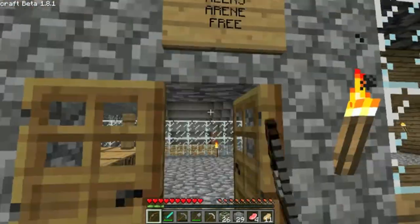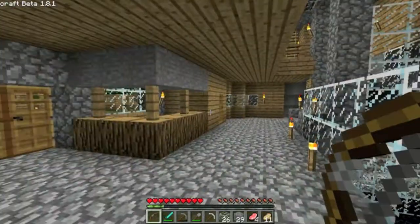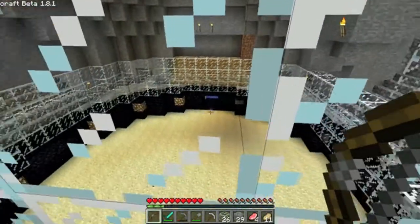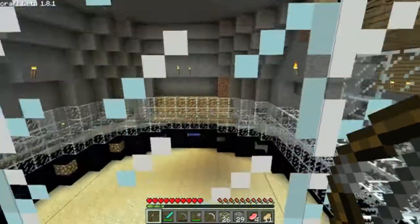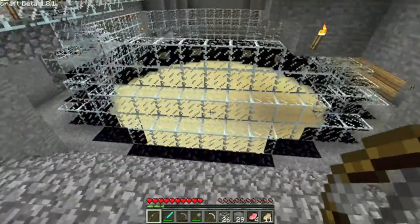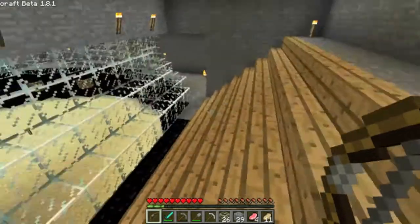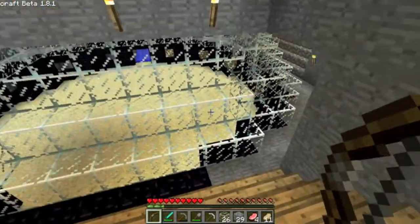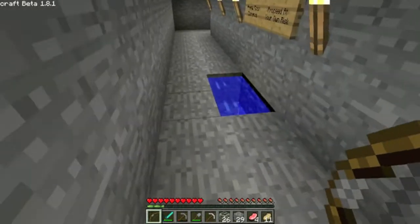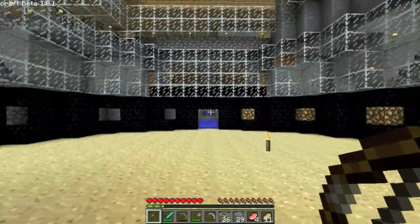I think Alex has claimed the arena - the kids were all claiming buildings and Alex has good taste. So you come in and here's a little stand where presumably they would take your money, or your slime balls, or whatever the currency is. And there is the arena. Come around this way - here are the stands. We have stands on all sides and you can sort of walk around.